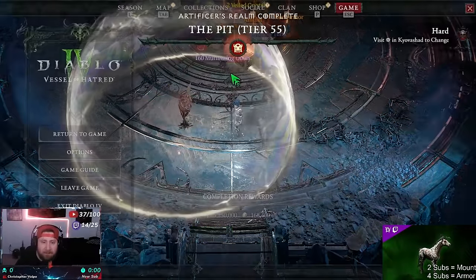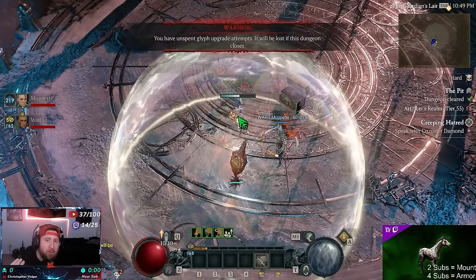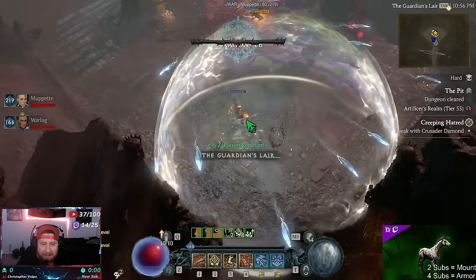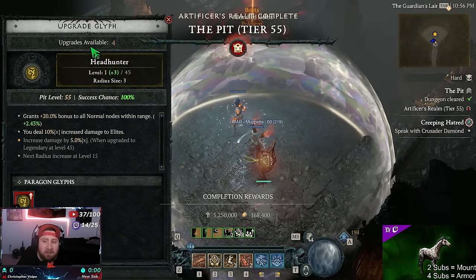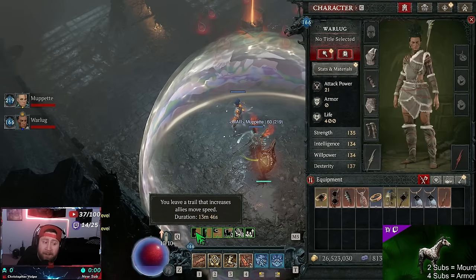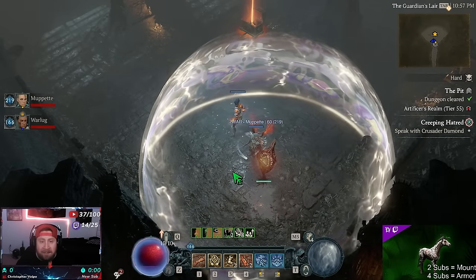Boom - done! That's how you power level your alternate characters this season. We're going in to do the boss on our sixth run, and defeating the boss puts me to level 60 - bang, level 60! Now we get all 166 paragon points ready to go. A few things to note: we still get to level up the headhunter four times since we didn't die. Also that yellow elixir - if you do die, it goes away. I forgot to mention the seasonal journey blessings: if you have all four, that's a huge XP bonus as well.